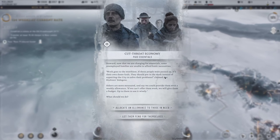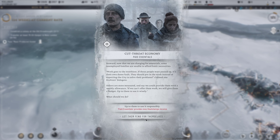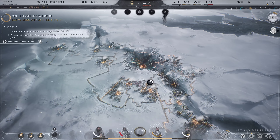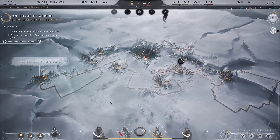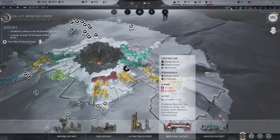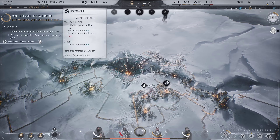Paid essentials economy event: now that we're charging for essentials some unemployed families can't afford basic necessities. The Evolvers suggest we could provide a weekly allowance. I need the money so we'll let you fend for yourself - I'm sure you'll be fine. We probably don't even have pets anymore, they'll all be eaten. We've built up this industrial district - let's change it to start producing goods rather than prefabs. That should hopefully increase our heat stamps income per week.